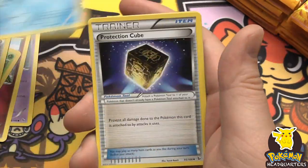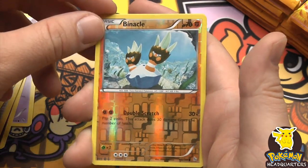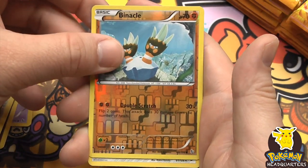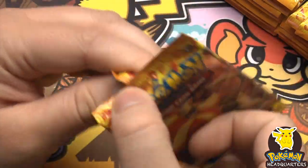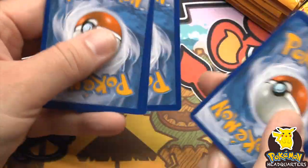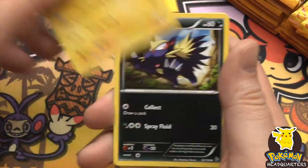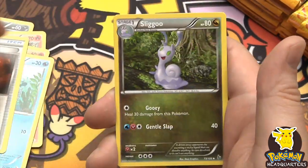I do the full box - that's my thing. Very nice Binacle, reverse holo common, and a rare Durant - we've seen him before. I notice a lot of the bigger Pokemon channels only do one or two packs at a time, and I feel like that's what people want; they don't want to watch a 20-minute video. But then you guys always tell me you want to see the whole box, so I'm torn.